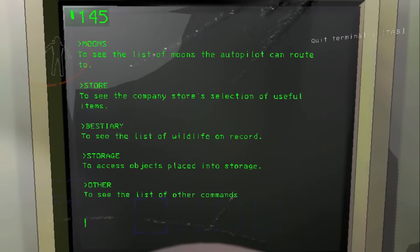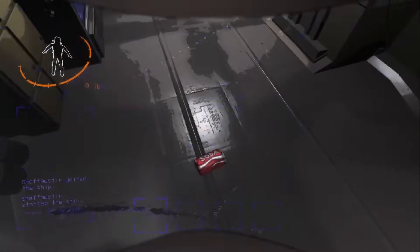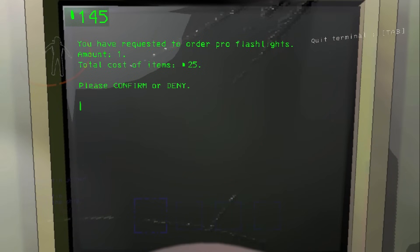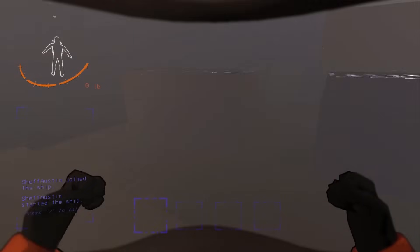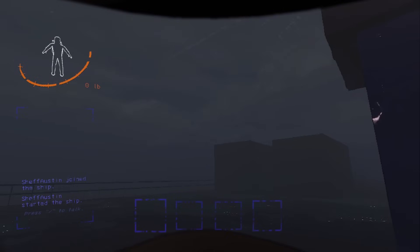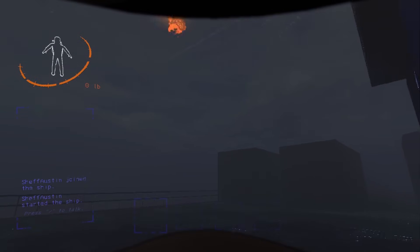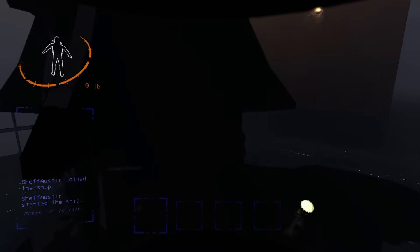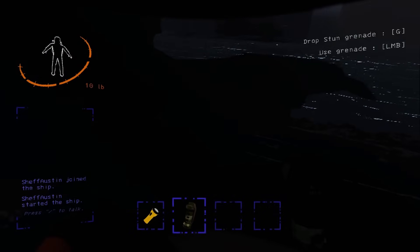I don't think I'll be able to buy my full loadout just yet. Let's go with a pro flashlight. The reason I say the ideal loadout is six stun grenades and three pro flashlights is because every day I want to have two stun grenades and a pro flashlight — and there are three days per deadline. So six stun grenades and three flashlights will get me there.